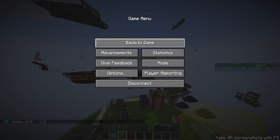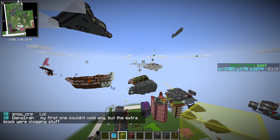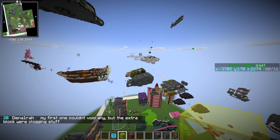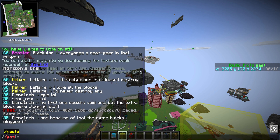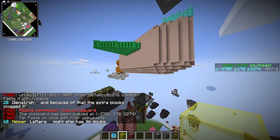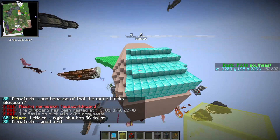Alright, we're back and here we go — we're in the game now. Welcome to my incredibly messy plot, don't tell my mom. We open up the command thing, make sure there's nothing there, do Ctrl+V to paste the schematic. We've loaded this schematic, and now we do //paste — and bam, there is that ship we created!